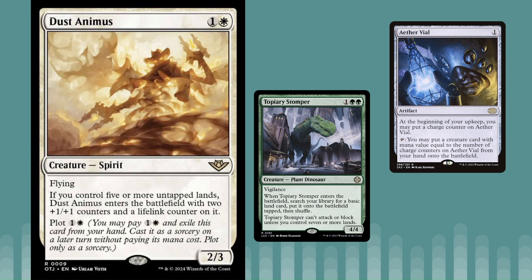Maybe a green-white ramp deck or a five-color ramp deck would want to play this. I also thought about Aether Vial — a lot of decks in older formats take Aether Vial up to two and just keep using it. When you get to five lands you can just Aether Vial it into play and get the bonus that way. Having Plot is pretty strong here — you'd hardly ever want to play it without plotting it and getting the bonus, but it has a lot of potential when you do.